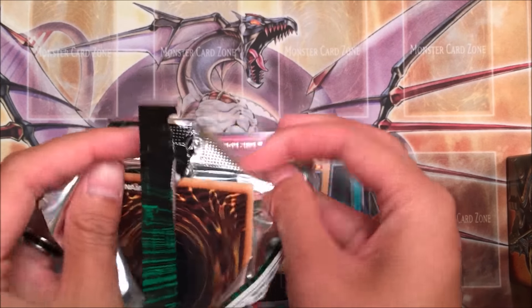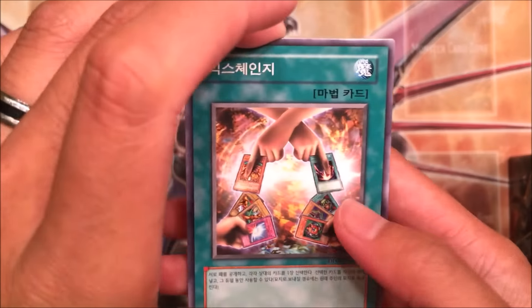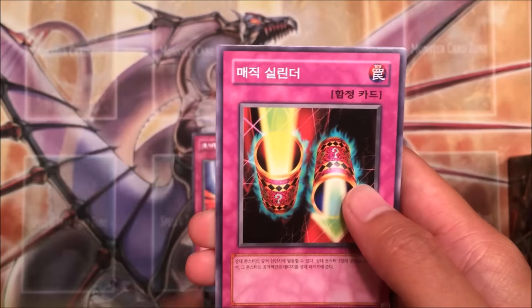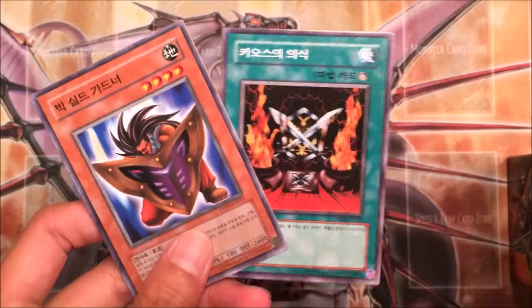Alright, come on, last pack — can we get something pretty decent out of this? Out of this pack opening we got Exchange, Magical Cylinder, and Gamma the Magnet Warrior. And that's it.